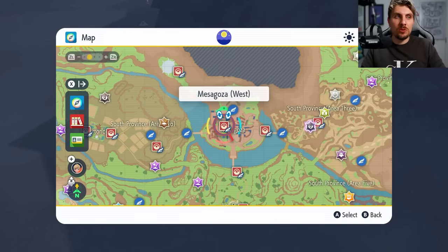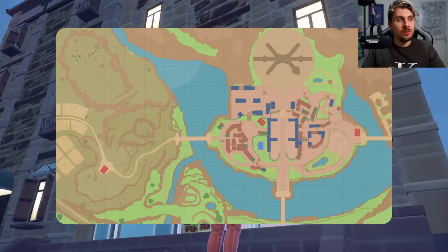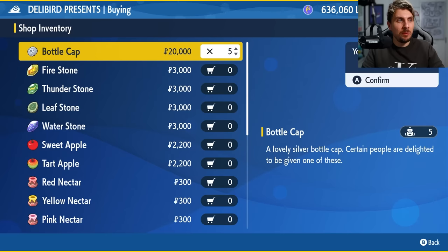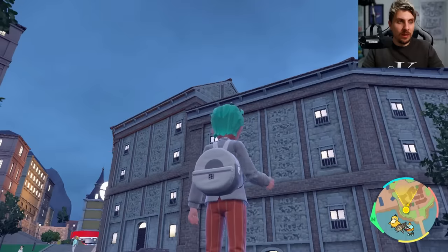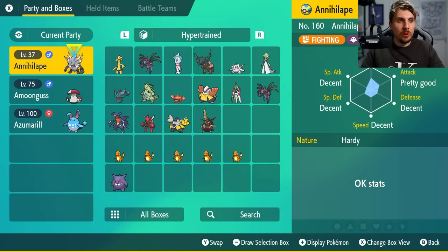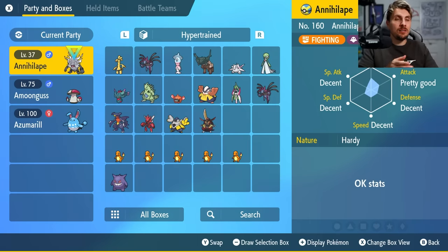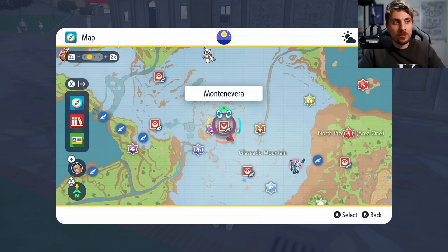With our TMs picked up, head to Mesagoza West and come into the Delibird Presents store. Under General Goods, pick up five Bottle Caps. You can check your Annihilape's IV spread first by going into your boxes — but more than likely it's going to have a bad spread, so this is an important step to make sure Annihilape has perfect IVs to maximize its potential in these Tera raid battles.